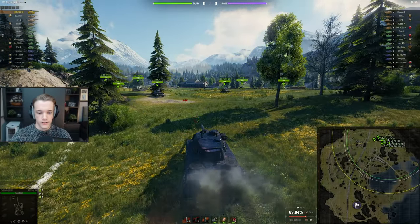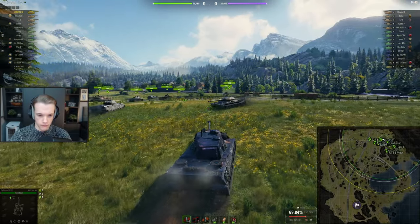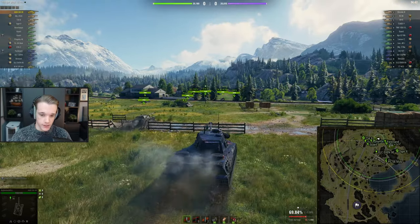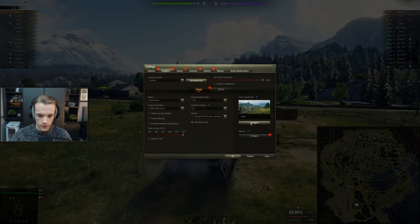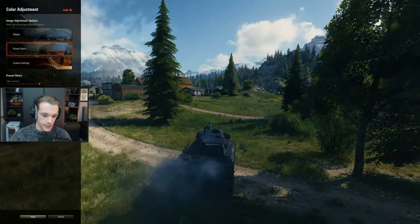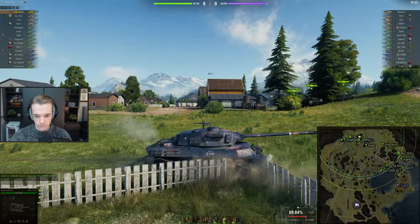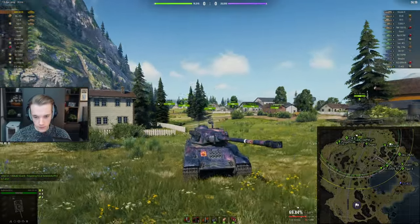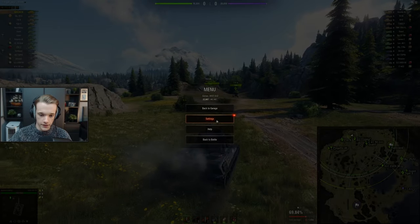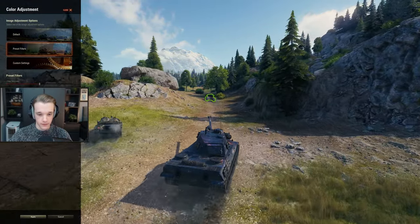Into the next game — we're on Serene Coast. Not bad. We are going to go to C1 because there's no arty, so we can actually go there which is going to be quite nice. I just want to double-check something — Wonder Graphics, it is on Half Good. I changed the actual colour thing to Deep; I think it looks quite nice. It kind of shows the blues more in camos and stuff like that, just makes stuff pop a little bit more. But if I do it fully, it's too dark — and it just seems too washed out if you don't have anything.